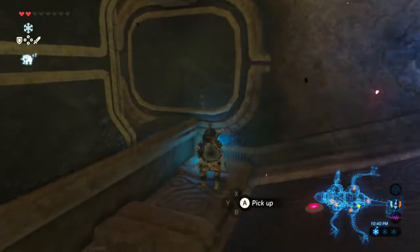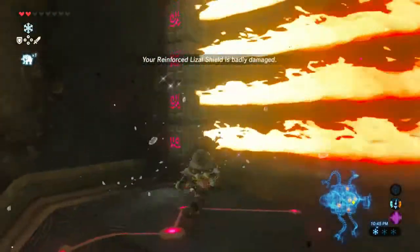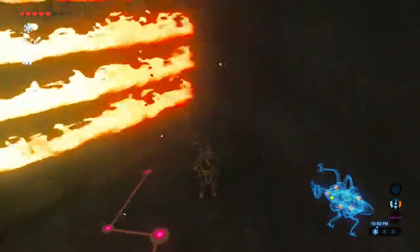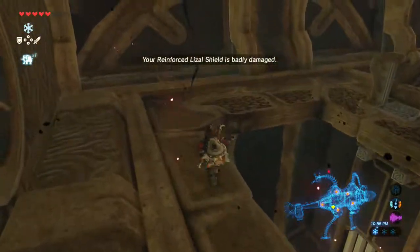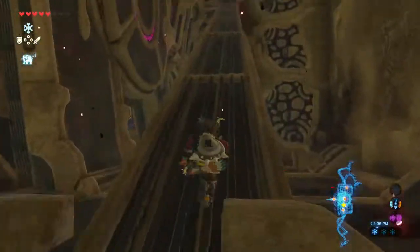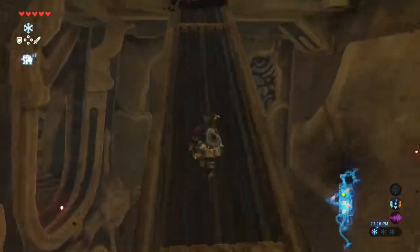Okay. What happens if we shoot ice arrows at these things? I did not mean to do that. Link, let's do this. So there's a ball that has to go in there. What's way up here? I hate finding all these terminals. It's kind of really annoying.